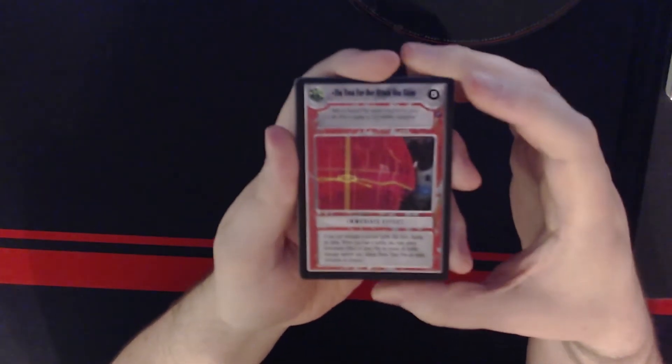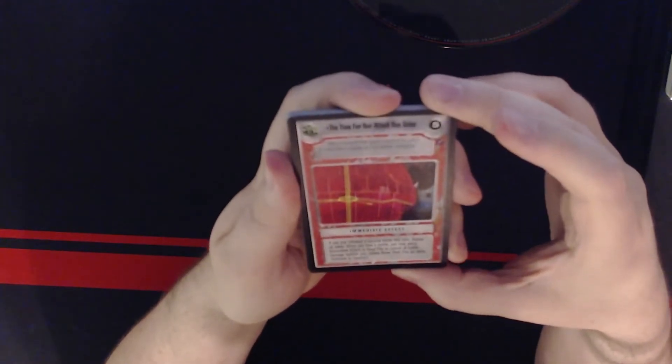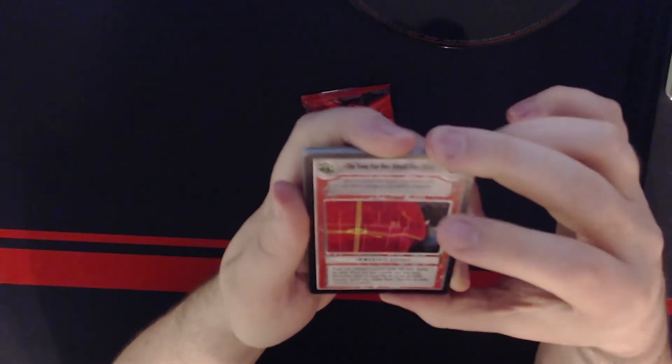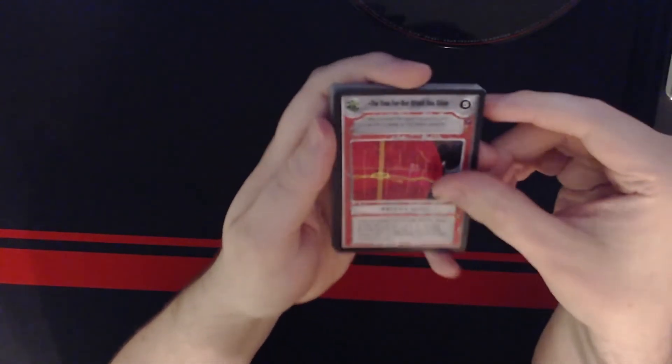The time for our attack has come — I should have known that, that's a quote from the movie. If you just initiated a second battle this turn, deploy on table. When you lose a battle you may place a used effect in the used pile to cancel all battle damage against you, unless Draw Their Fire is on table. It's immune to control. Pretty cool.